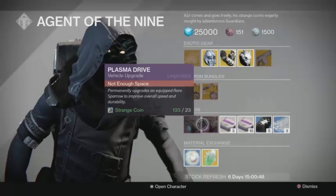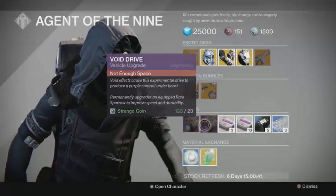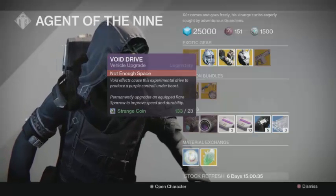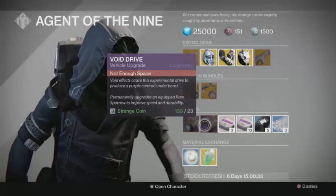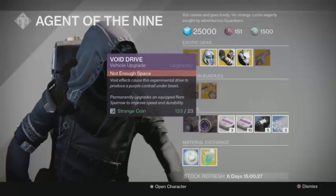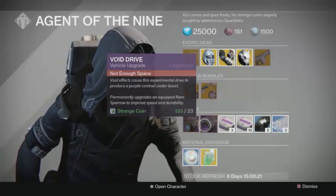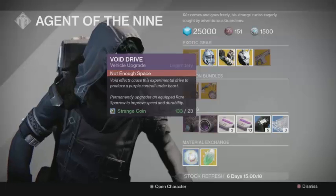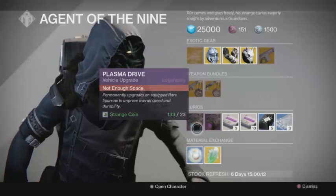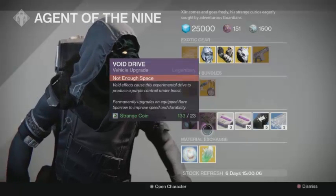If you're still looking to upgrade your sparrows, it costs 23 Strange Coins and you can get the Plasma Drive or the Void Drive. One of these two is a little more rare to appear for Xur. You need to get a blue sparrow from Amanda Holliday, the Crucible Quartermaster, or the Vanguard Quartermaster first, then use one of these drives to upgrade it to a legendary sparrow. It gains a bit more speed and durability — the Plasma Drive has a blue trail and the Void Drive has a purple trail.